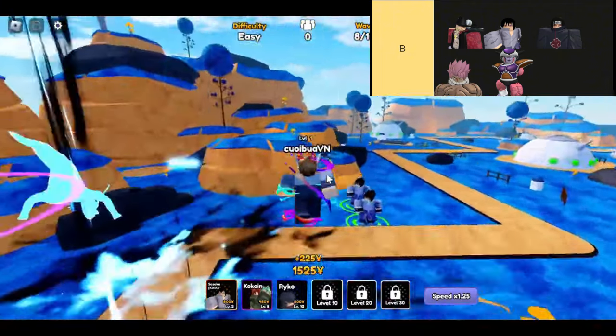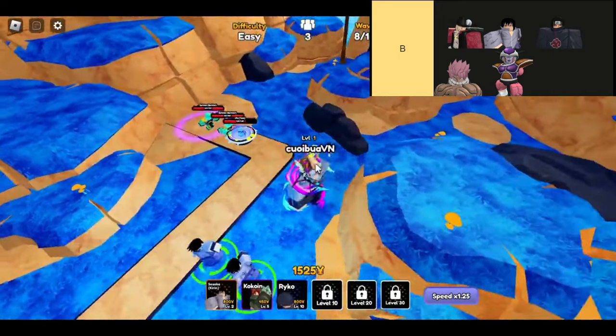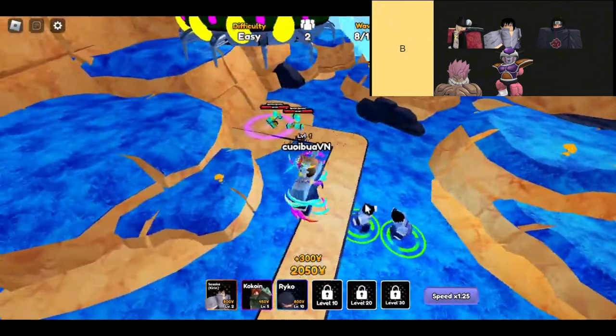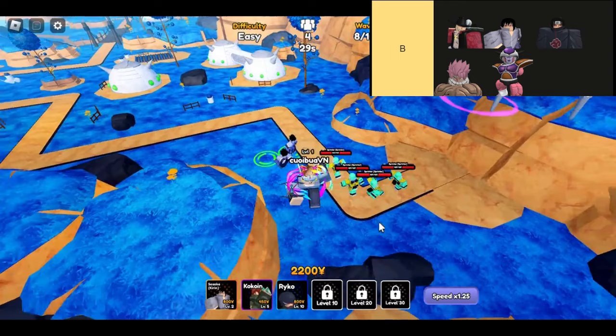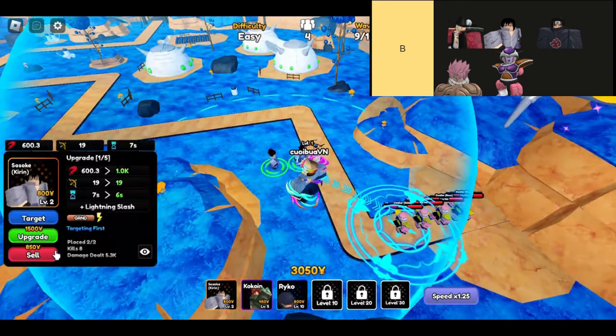We can't forget about Netsu. He's sitting right at the bottom of the legendary tier list alongside Sasuke Kirin. While he applies burn just like Kirin, he does it with more ticks, which is a slight improvement. However, similar to Sasuke, Netsu doesn't bring much else to the table. If you're looking for a strong burn unit, you'll likely want to look elsewhere — there are definitely better options that can get the job done more effectively.